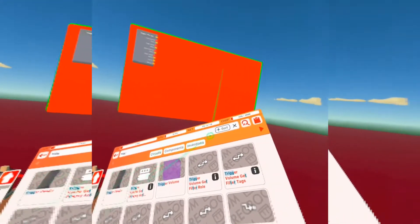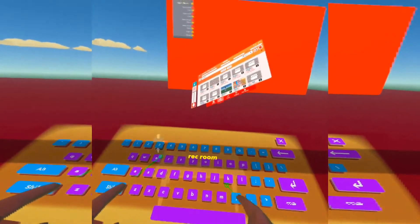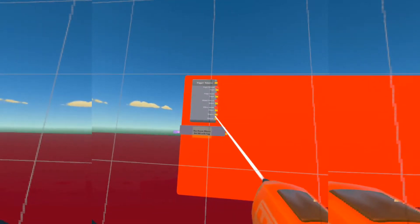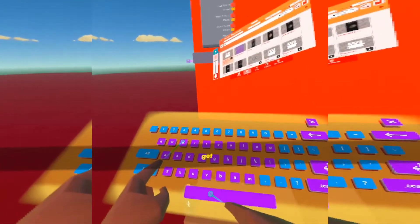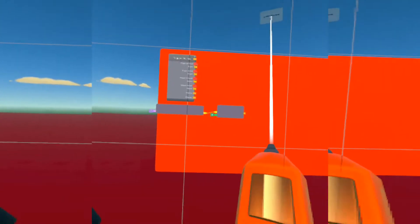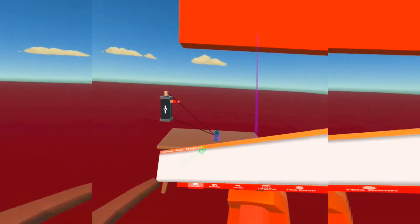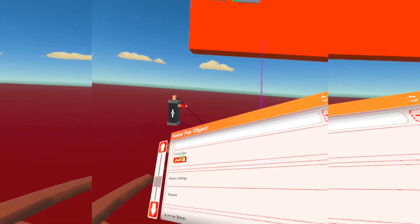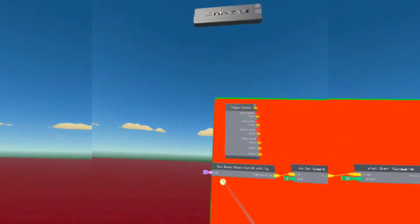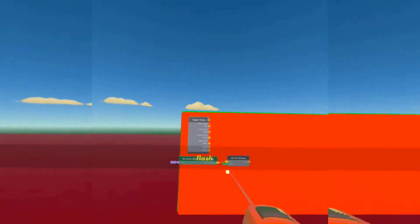Now we're going to get a chip. First we want a Rec Room 'Get All Objects With Tag' chip — just type in 'rec room' and it should be the first chip. Place it right below. We're going to get a 'Get Element' chip to get the element of the flashbang, and we're going to change the tag to 'flash' — or whatever tag you want — and that tag goes right up here.